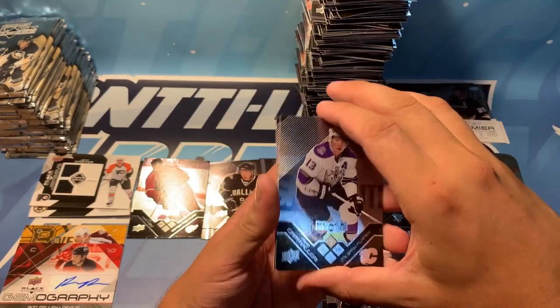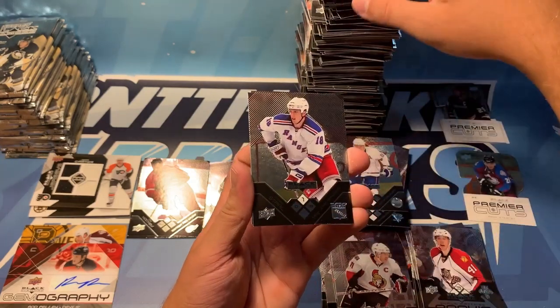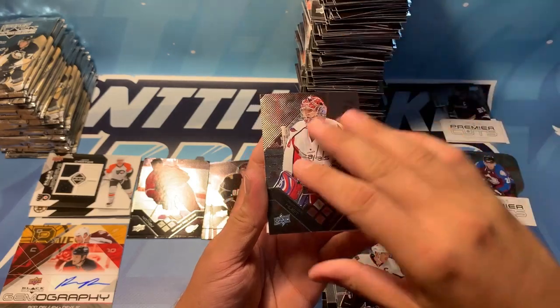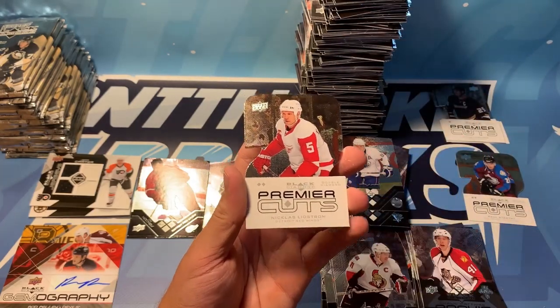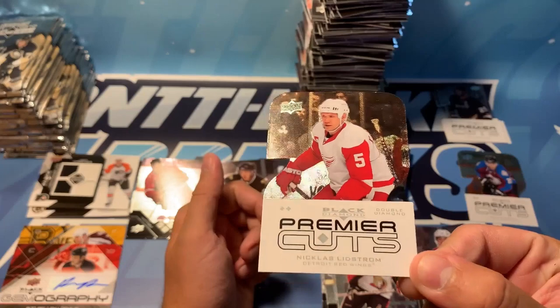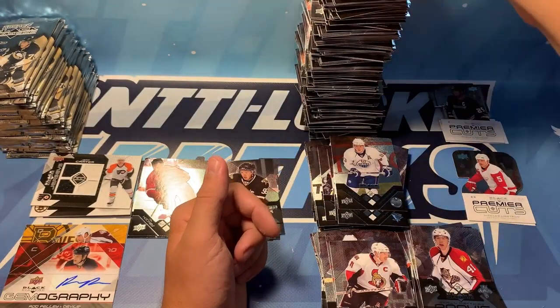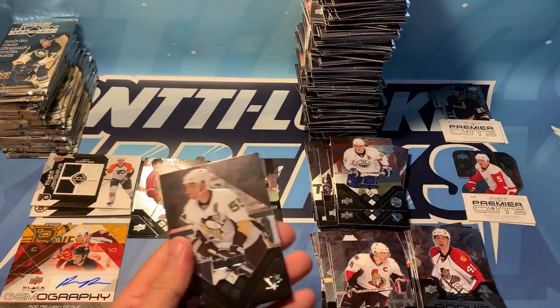We've got another die cut here. We've got Camilleri first, Mark Stahl, Alex Kovalev, Cristobal Huet, and that is Nick Lidstrom — Premier Cuts, double diamond. Very nice card, so we'll add that to our Paul Stasny of the double diamond.